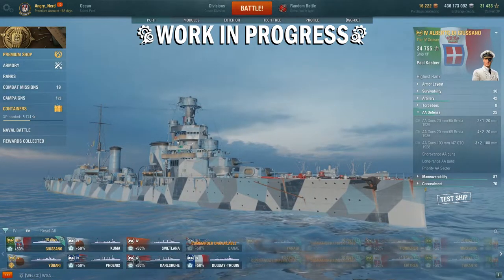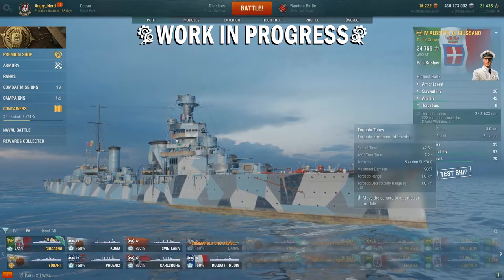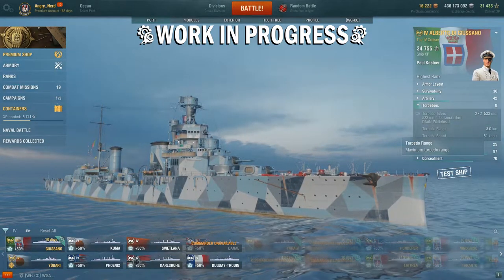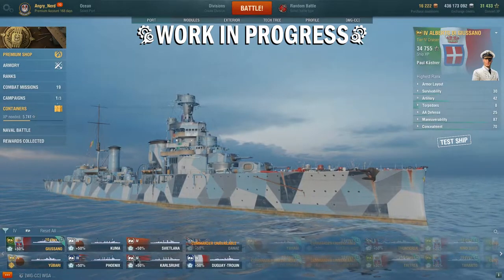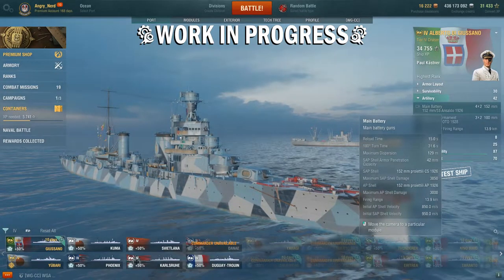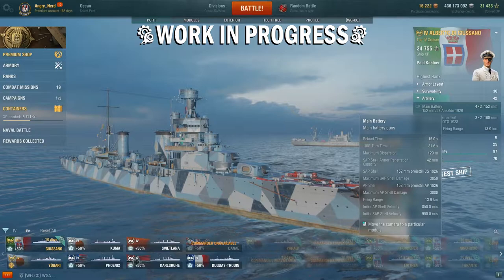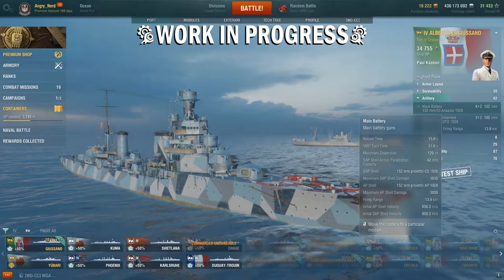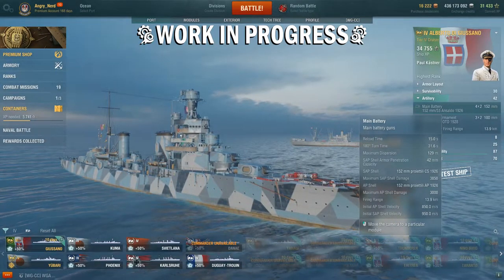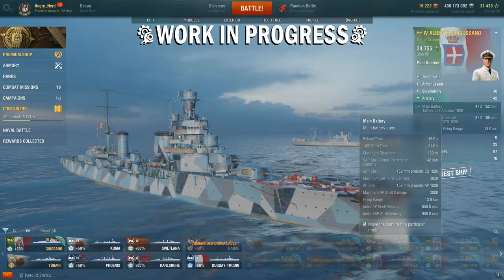AA: there's a score of 25, here is your AA armament, and you have the fighter consumable. Torpedoes: you get two tubes on each side, 533 millimeters, firing out to 8 kilometers at 51 knots. Artillery: this ship gets 4 times 2, 152 millimeters — a little upgrade from the 150 of the Tier 3. Reload time is 15 seconds. Turret traverse is 31.6 seconds. They fire out to 13.9 kilometers.